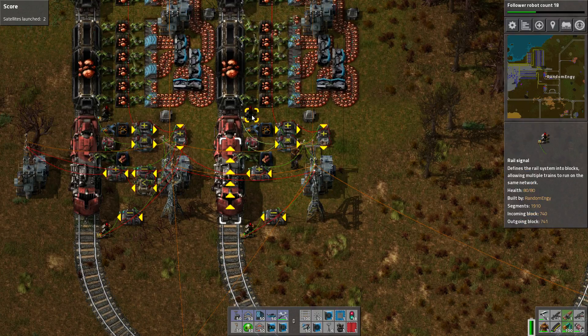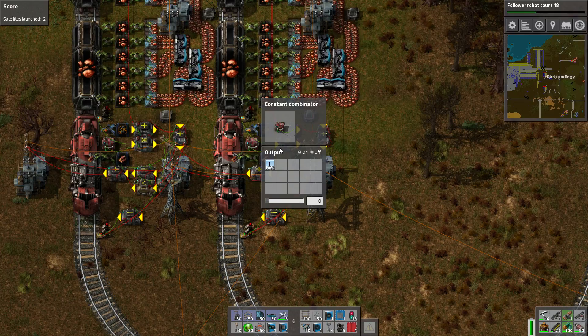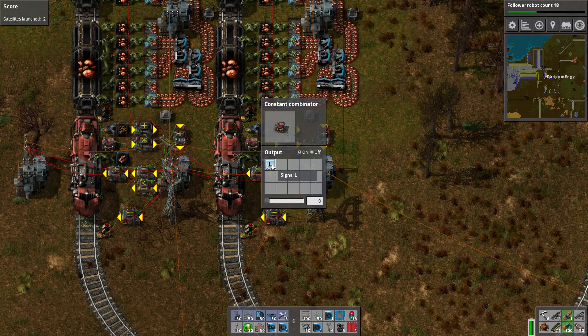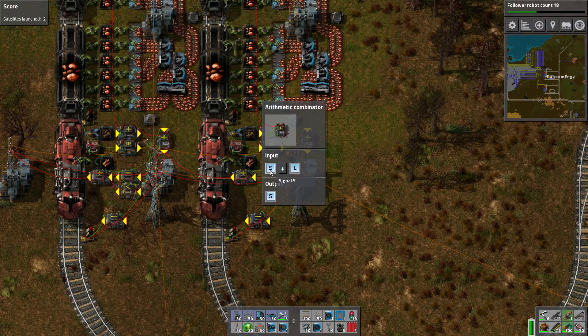Then over here, we are combining the rail signal here — you were reading — and a constant combinator. And we're basically saying, as long as it's red, multiply by this very large signal, which is set to be a constant 100k. And then we go over here and add that large signal to the storage.